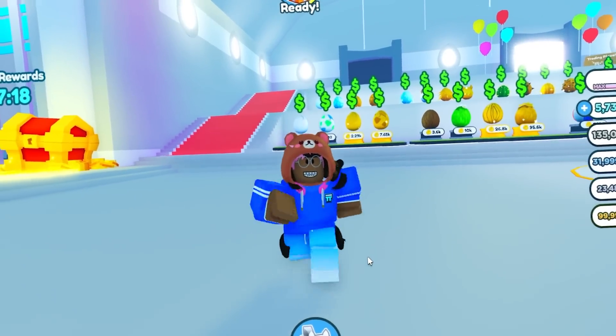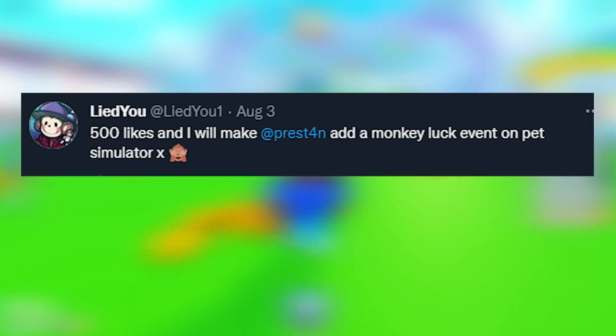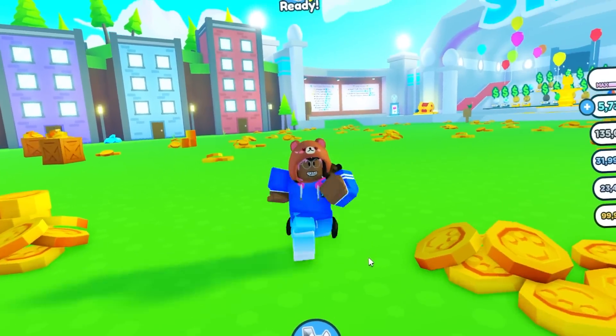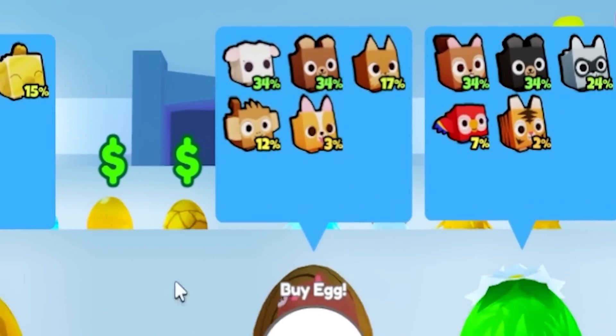You guys probably know about Lydu, a big games tester who tweeted this: '500 likes and I will make Preston add a monkey luck on Pet Simulator X.' And the tweet will overpass that like count, so what if the egg that has a monkey pet is the luckiest egg — the one that's in spawn?